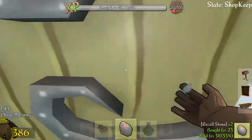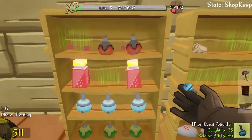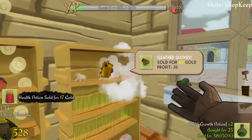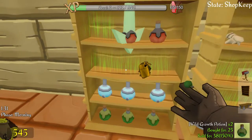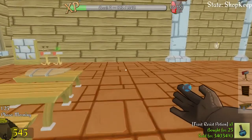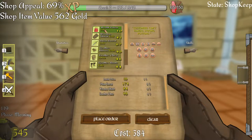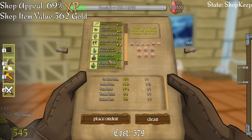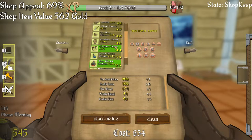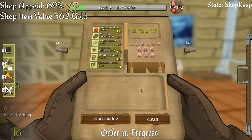Let's put those down. Gloves there. Wow, okay, we're completely out of health potions and fire resistance potions. I'll deal with that shortly. I can't afford all of that, that's disappointing.